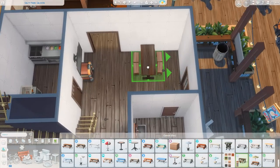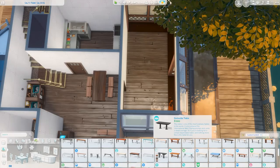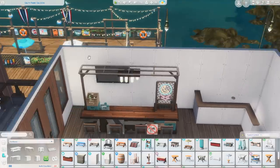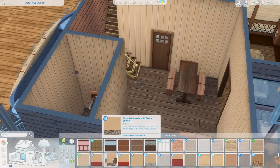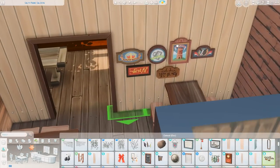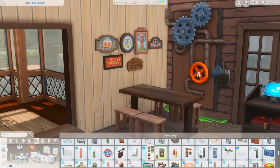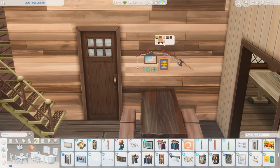I opted for a door that was a little short, so I moved the menu sign up above it, which helped with the height of that space. I used tables from Journey to Batuu — they're a picnic bench style but with separate little stools, which fit the bar vibe perfectly. Of course I used the bar from the Werewolves pack because it has a 'don't pee on this bar' sign, which is hilarious given I named this the Old Dog Pub. This build could also fit nicely in the Moonwood Mill world with all of the wood tones and little Werewolves nods.